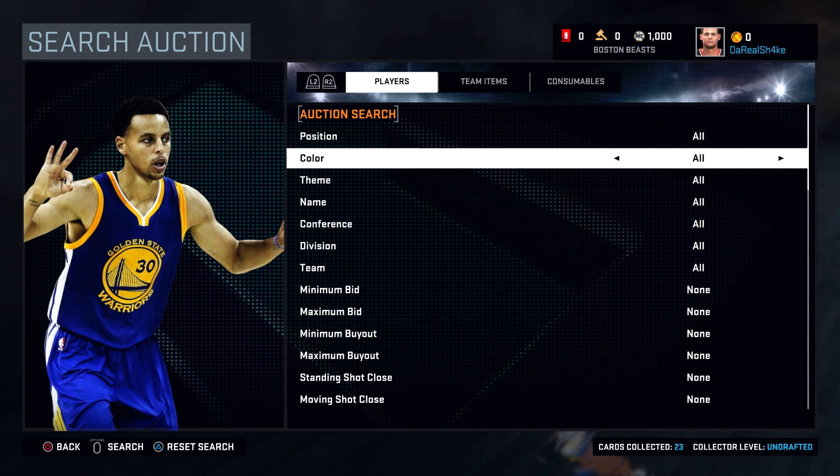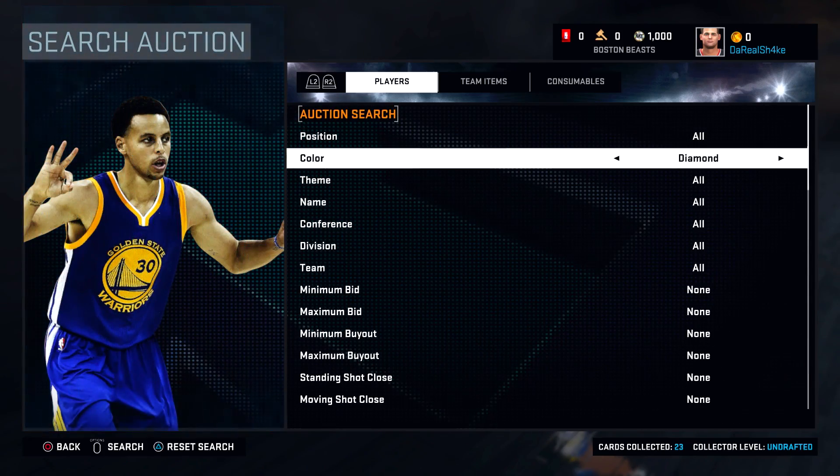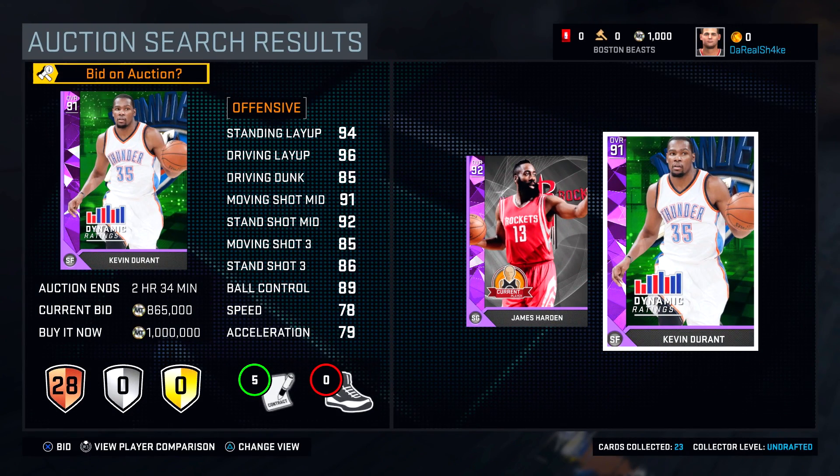There's amethyst and diamond as well — you can sell diamond cards. I don't think there are any up on the block now. You get diamond cards through collection rewards, and there might be another way. I did just check and there are a couple of amethyst cards out — not really sure how you get those.